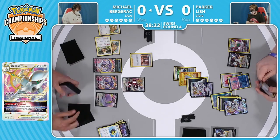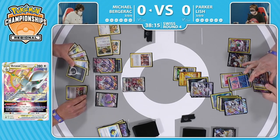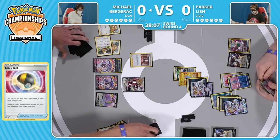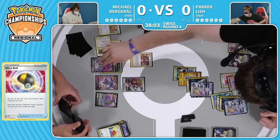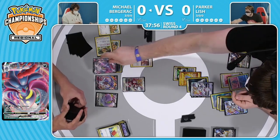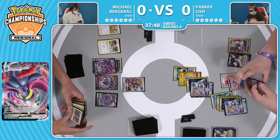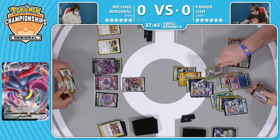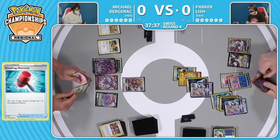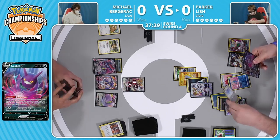Might as well just put them back in the binder if there's no Arceus accelerating the Malamar Vs. It is just not what you want to see. But again, this is still Game 1, we play best-of-three matches, so you have two more games to try to come back. That's why we do it - because your prize cards could just mess you up sometimes. We see it here, although I think this game probably still would have played out the same. The disruption was absolutely horrendous - this Arceus has not had a chance to attack at all for Michael. And finally, Malamar V Max does find its way onto the bench.